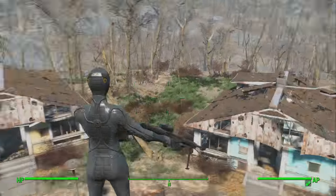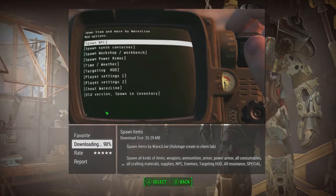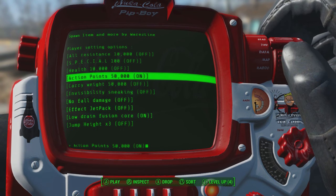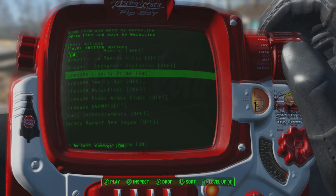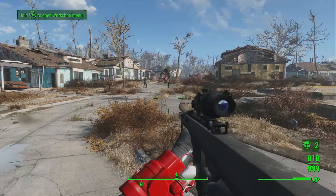Just before the final mod, a quick honorable mention to Spawn Items — I covered this mod earlier today. It's essentially the console commands equivalent for consoles and Xbox One. Check the link in the description if you want to see how the whole thing works.